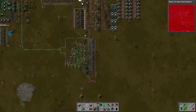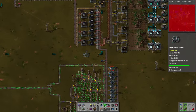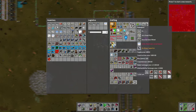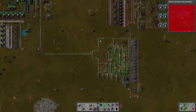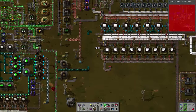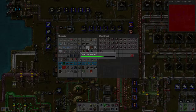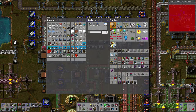We are completely out of lead here, so that is going to stall production of advanced circuits - that is actually really really bad. We need to change things up right now. We need a roboport, of which we need 45 electronic circuits. All of our lead supplies are up here - we've got lead ore right. So we're going to have to effectively turn all of these into passive provider chests.